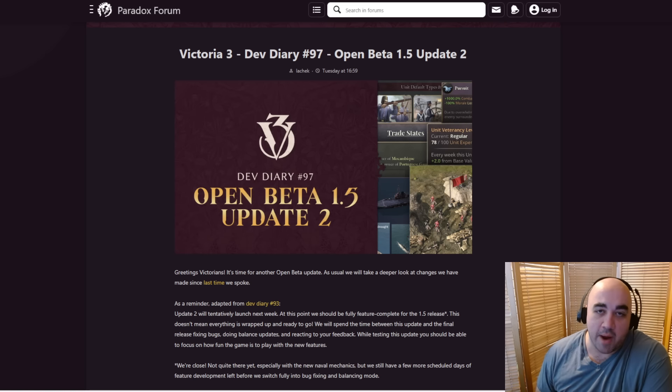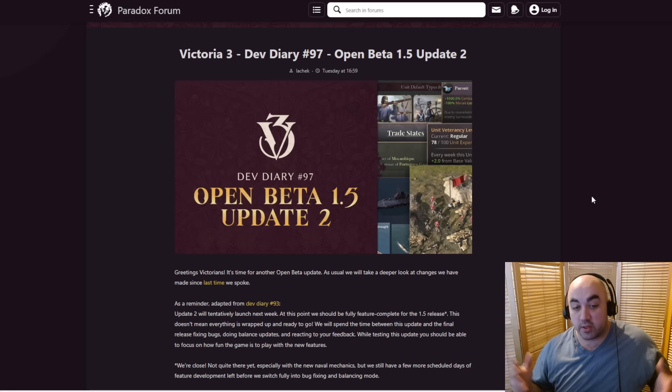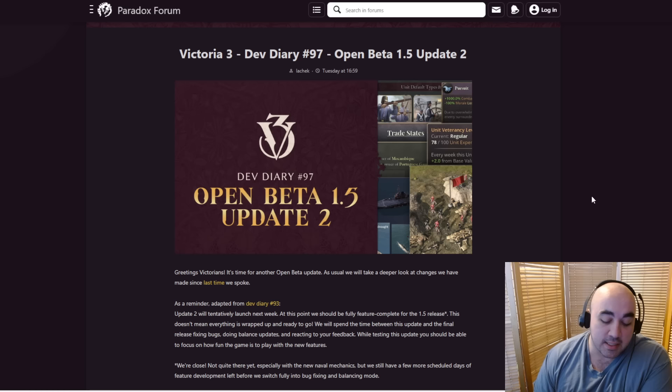Hello and welcome back. Happy Thursday everyone. It's been two Thursdays without a happy Thursday and now we have a happy Thursday, which is the dev diary for update 2 in the 1.5 open beta. You can opt into the beta by going into your game in Steam, right clicking, clicking properties, clicking betas, and selecting 1.5. This will have all the features. The only thing remaining should be bugs and balance by the time they release this next week.